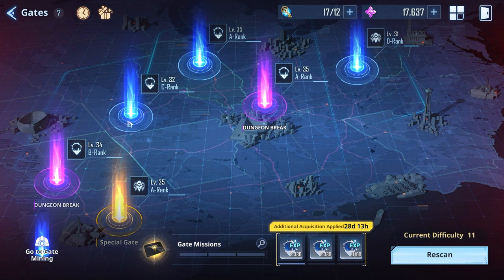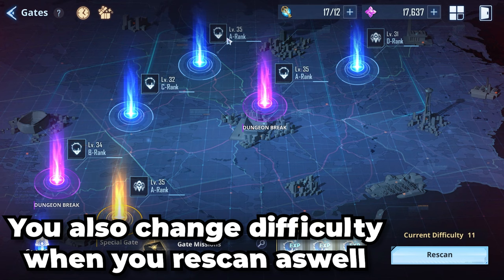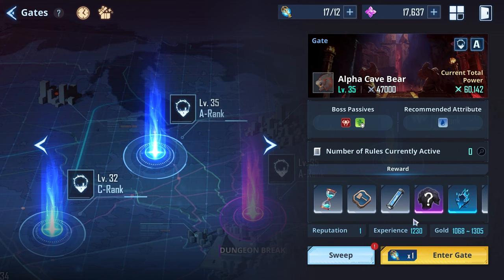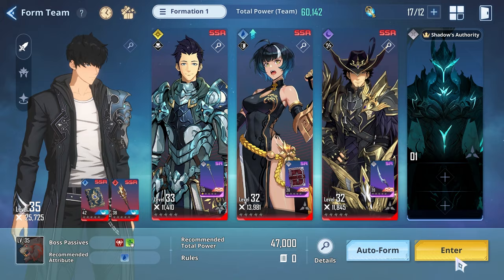A gate's difficulty is determined by the rank it's set to. We have C, A, and D rank gates, and it goes all the way from E rank — if those exist — all the way up to S rank. Let's start off with the regular gates; we're going to do this A-rank gate right here with my current team.